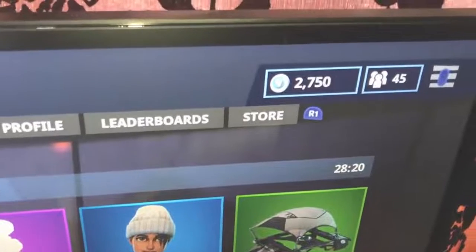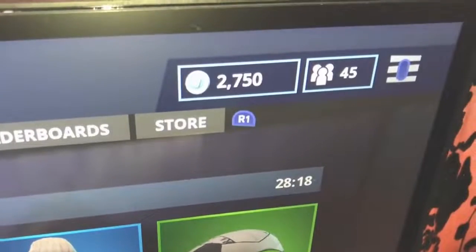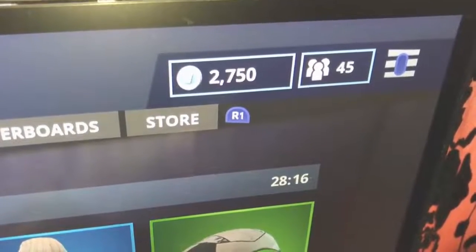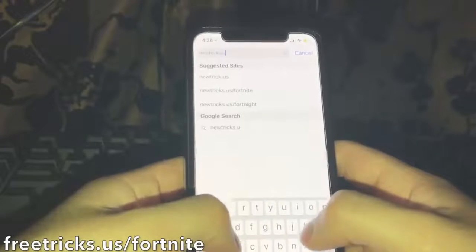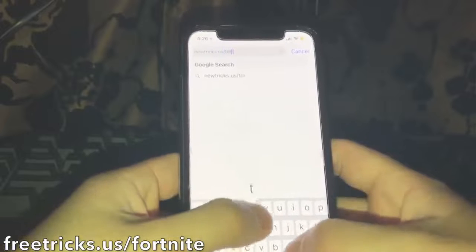This is the easiest method out there. What you're gonna need for this method is your cell phone. Once you grab your cell phone, head over to this website — it's called newtricks.us/fortnite. I'll be putting the link in the description, and it'll also be on the screen.